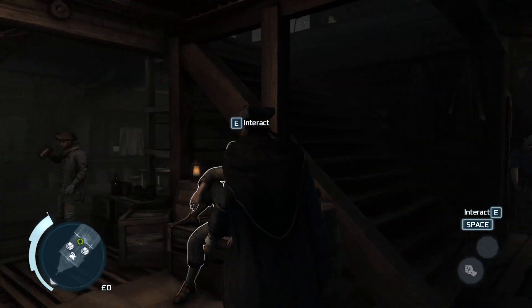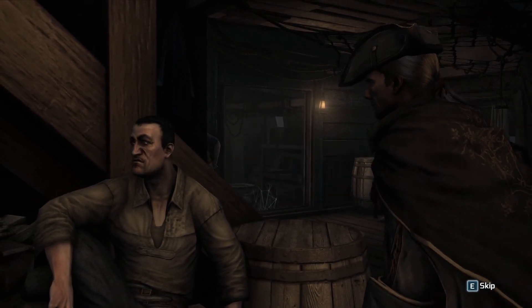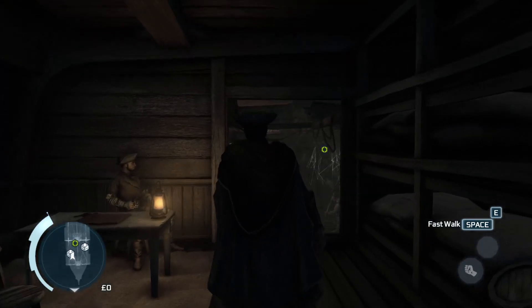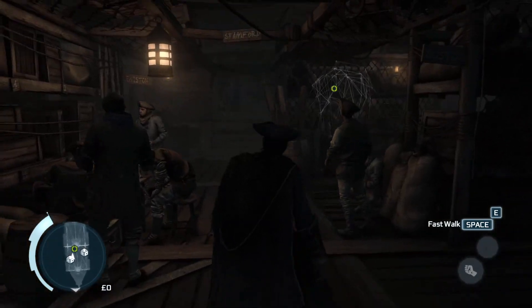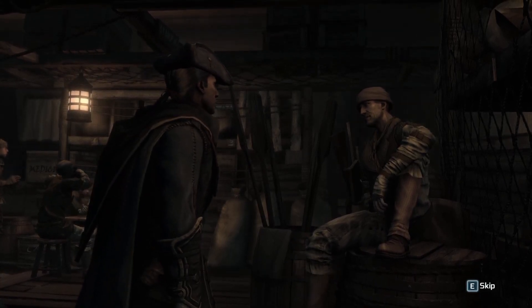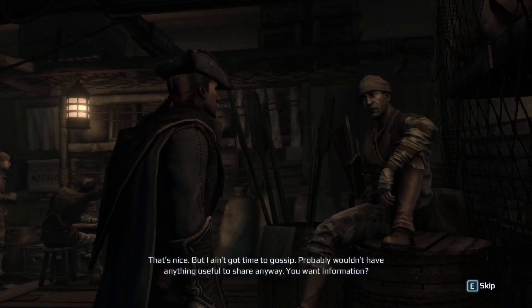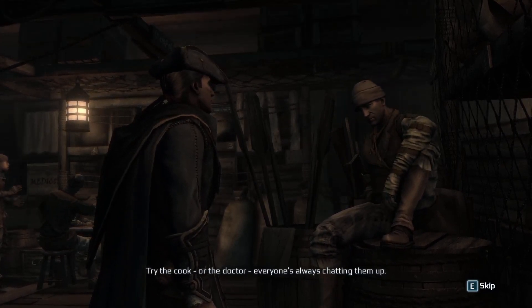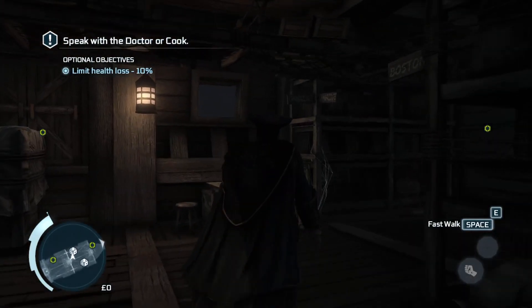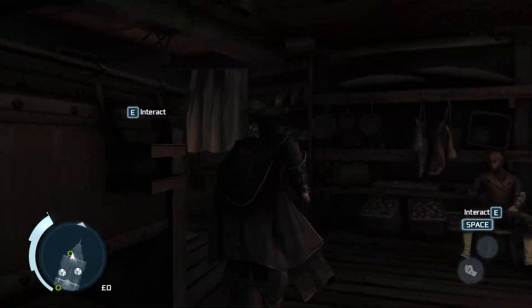Why can I interact with some people but not others? And no, I'm not gambling — I hate RNG. 'You there — I have some questions for you.' 'I ain't got time to gossip. Try the cook or the doctor, everyone's always chatting them up.' I guess I'll go for this guy since he seems the closest.